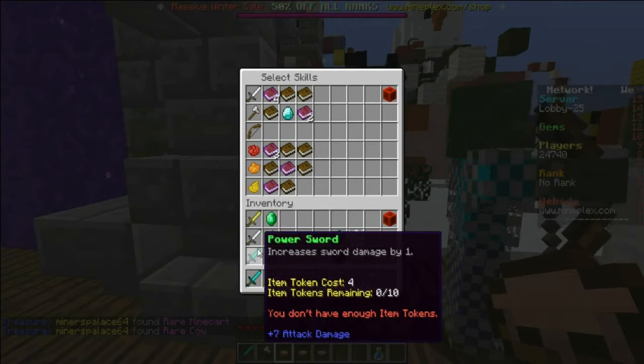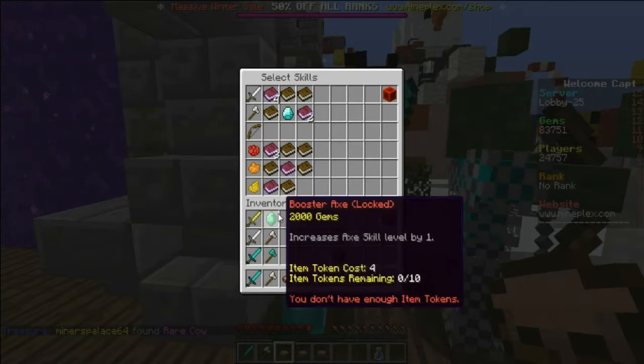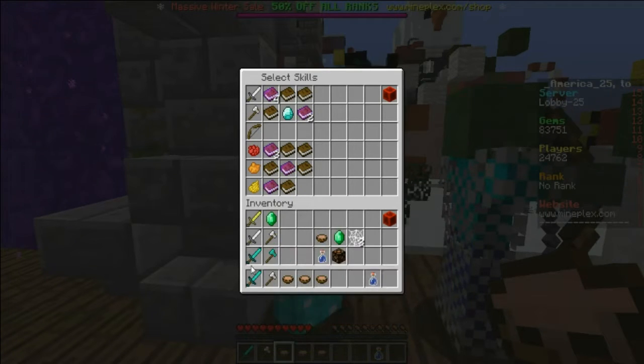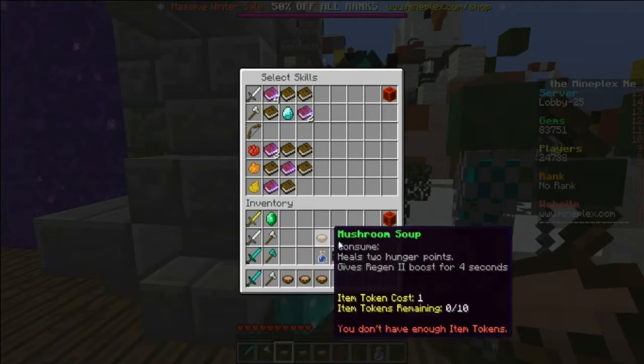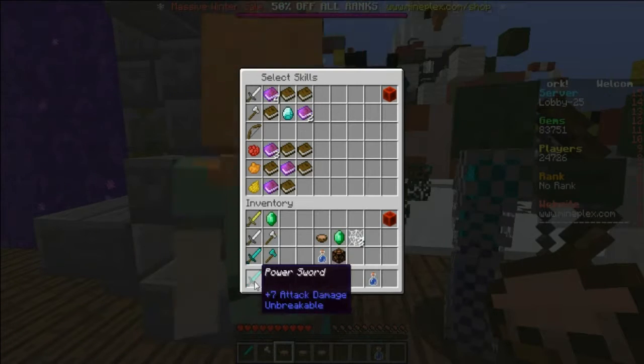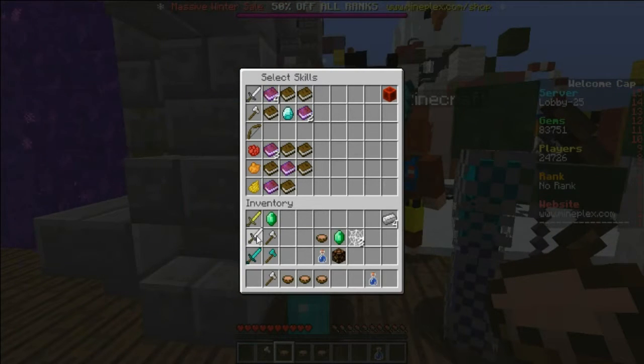Power Sword is the first one, Power Axe is the second one. It's just going to look like this — just click on it and hit buy, and then you're going to have that. There are also these things called item tokens, so let me show you that.